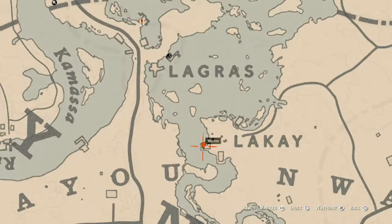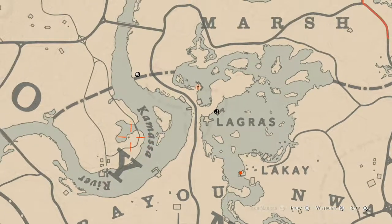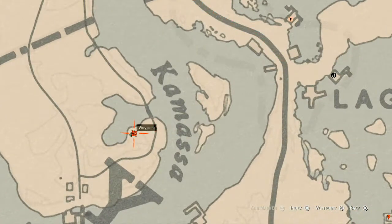Over to the left a bit — right here at this house, you will find a tarot card: the Eight of Cups, on the porch. And right here next to this square, come over with your metal detector and you will find another coin.